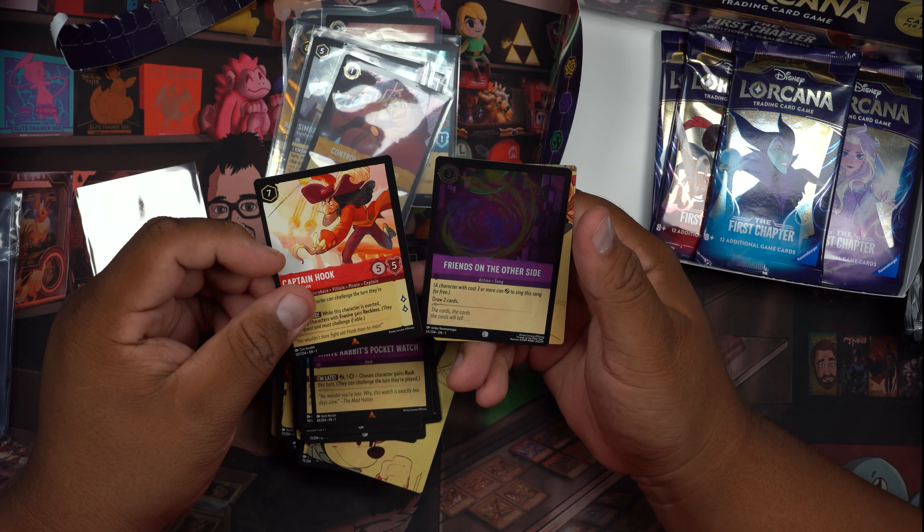We got a couple packs left. Hopefully you guys have been liking the content and enjoying these cool cards. This is my first experience ever really seeing a pack opening — Magic Mirror. It's really cool that they give a foil in every pack. Pumbaa! Let's see — Donald Duck.